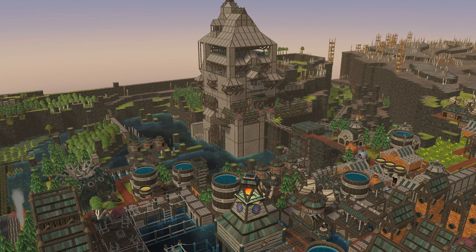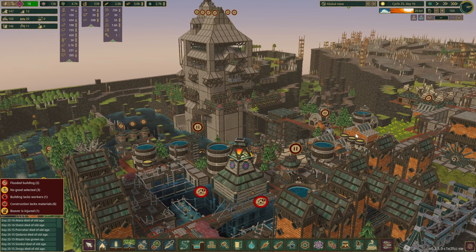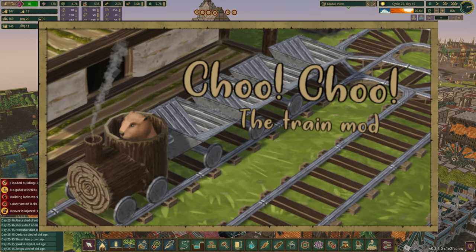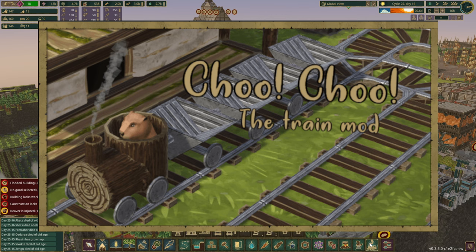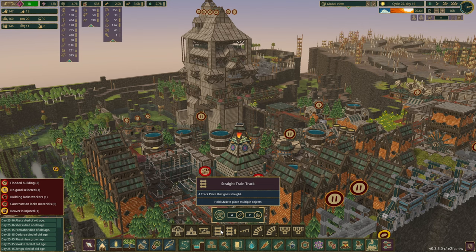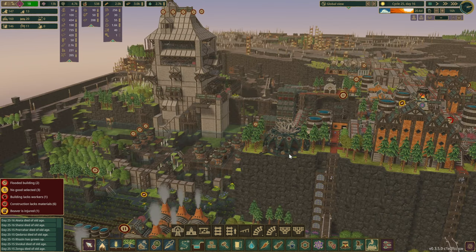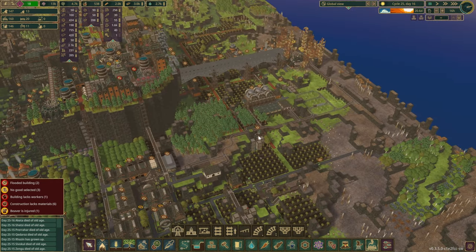In today's episode, let's bring back the UI. There's something very exciting I've been waiting to try out: trains. We do have trains in Timberborn, and I've already installed the mod. We've got a new tab with a selection of tracks, a good station, waiting station, and train yard. I've already set up a little test track for us as well.